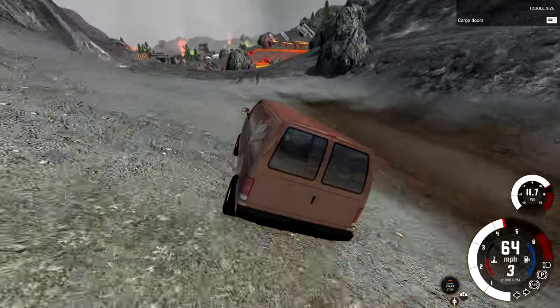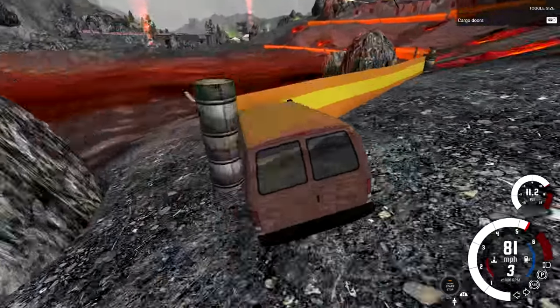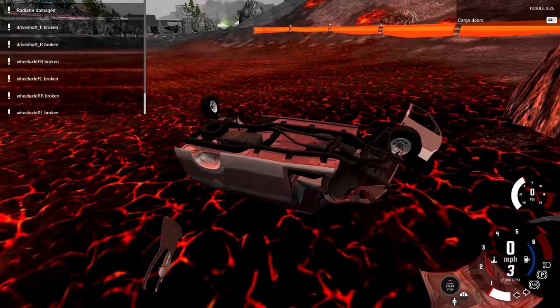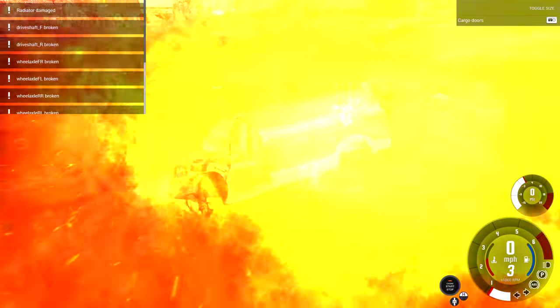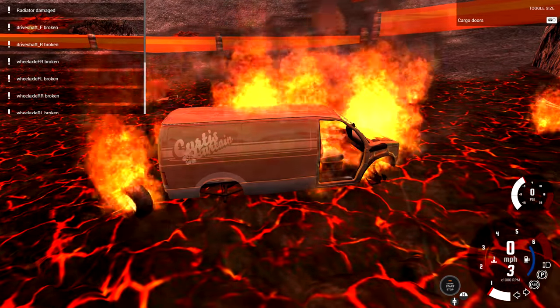Maybe on this one we'll try to hit the barrier that stops you from going in the lava — see if it helps at all. You can kind of hit those blockades but not the bright orange part. Anyway, until next time, this is YBR. There's the fire — and oh hi, little tire, where are you going?